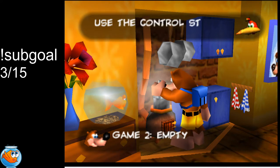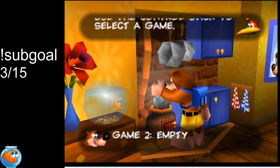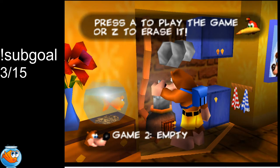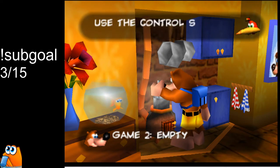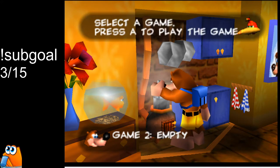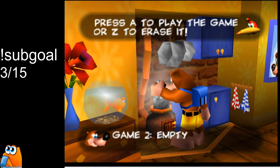The first trick we're going to do is called DDA, which stands for Demo Desync Adventure. This is where we take Banjo in the demos and cause him to die in the demo. He'll respawn in a fourth file and we'll have 100 eggs, 50 red feathers, 10 gold feathers, and 25 Mumbo tokens, so we don't have to go around collecting a bunch of consumables.